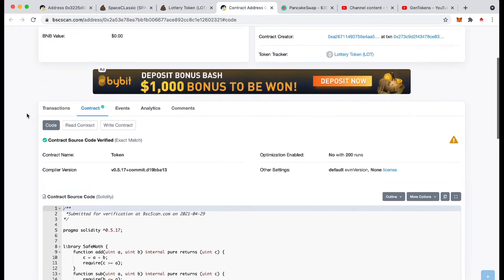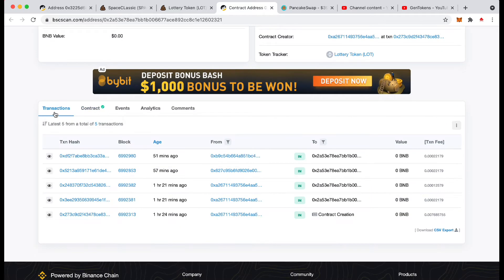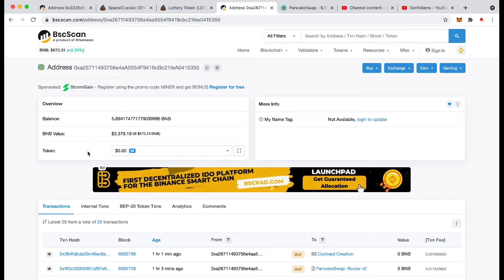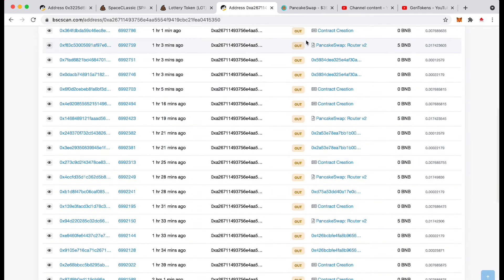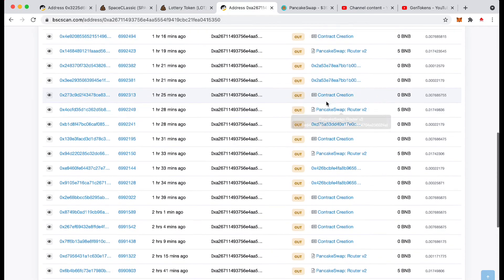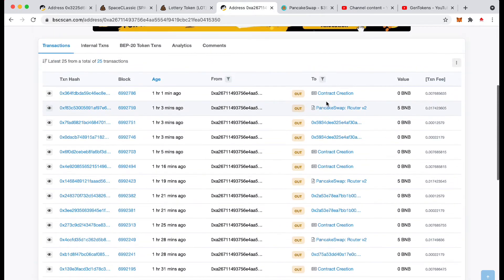Most of the ones I've seen have been created by the same person. If we pop into the transactions, we can get the contract creation — it was made by this person here, OXA26711. Check this out: contract creation, contract creation, creation, creation, creation, all the way down. It's only a couple of hours going backwards — three hours here — and we've got 10 contract creations in the past three hours.